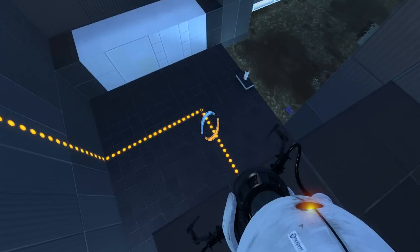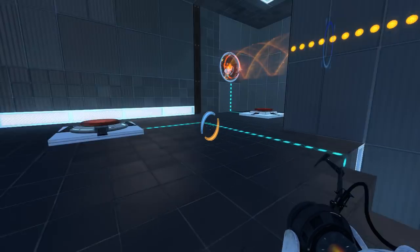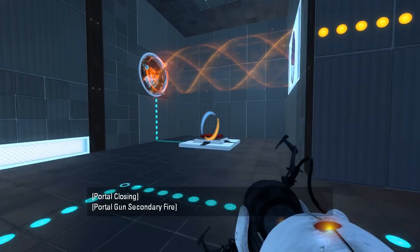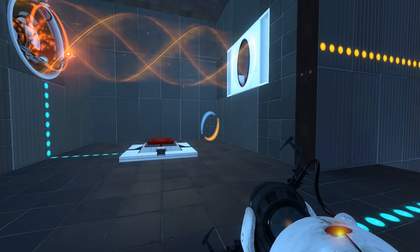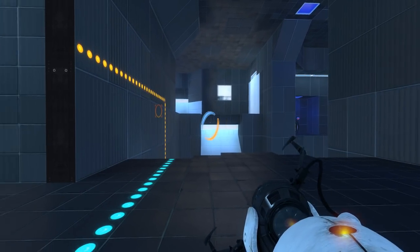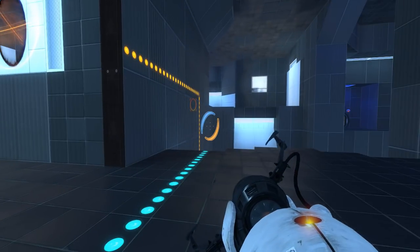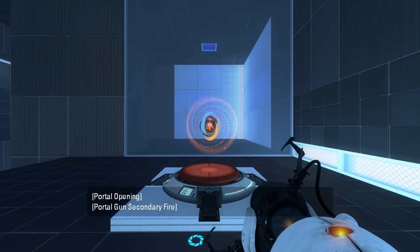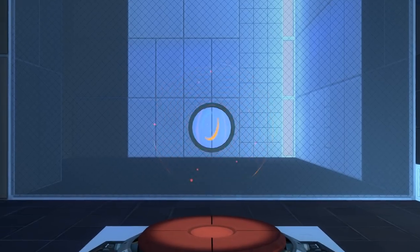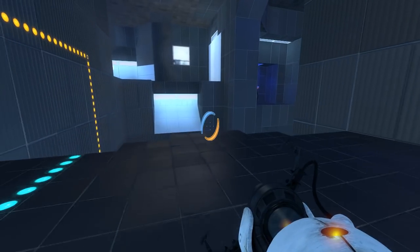There are a couple different ways I can do this. That lines up with the button. I can stand on this button. I suck the cube in that way, or I can just respawn the cube into the funnel. The issue is I need to be able to get back out and keep a portal in here. I would've thought I'd be able to go through the hole. It certainly goes through other things. I guess it's a bit larger, still.